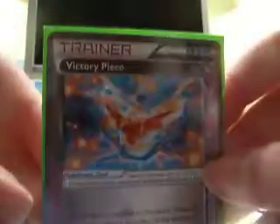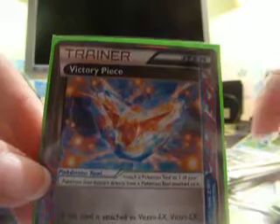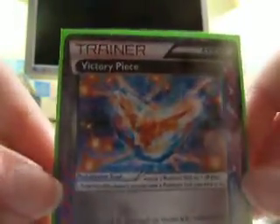And then finally I have the Virizion piece. Trainer Ace Spec, Mint. All these EX's except the promos — the promos are all Near Mint Mint. Virizion piece from Plasma Storm is Mint.